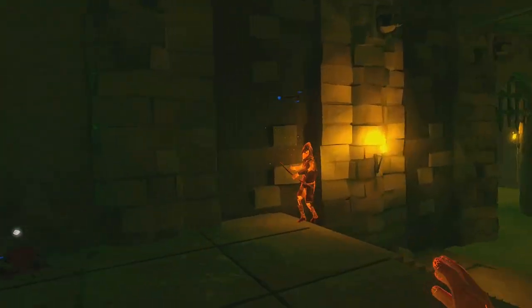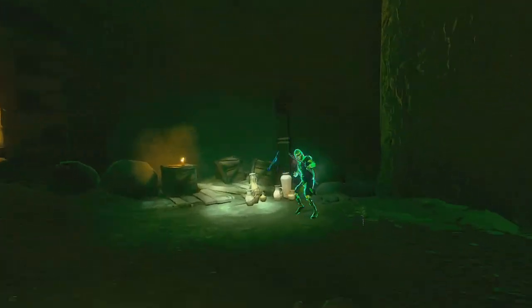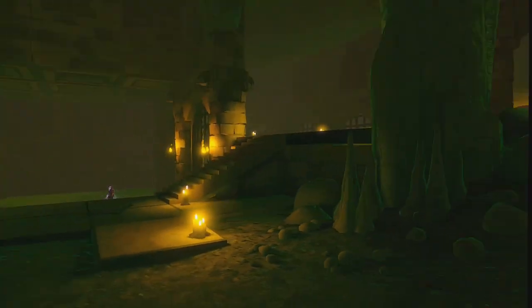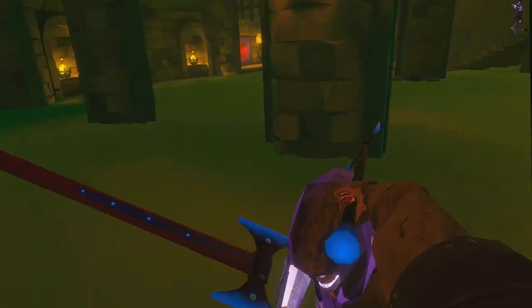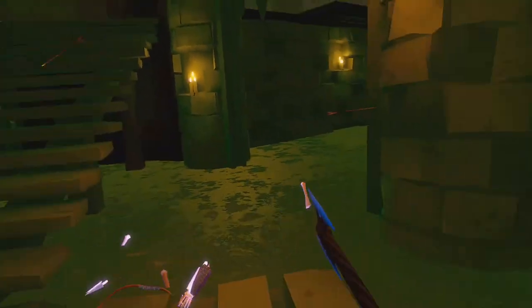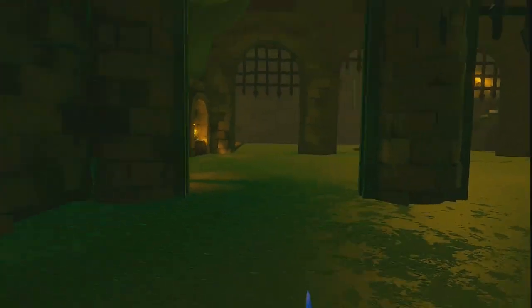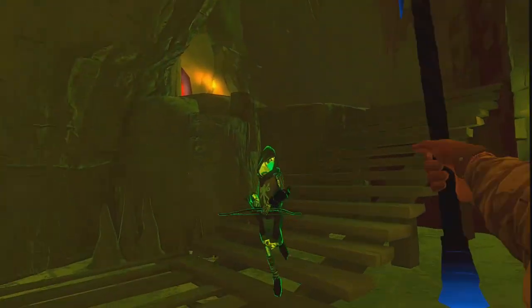Apparently when you record with Quest 2 it doesn't show the boundary popping up like it does in the Quest 3. I haven't actually tested it — I have a Quest 2 but I could test it. It would be very nice if my boundary didn't pop up in the recordings, but it does pop up when I'm getting close to the boundary.